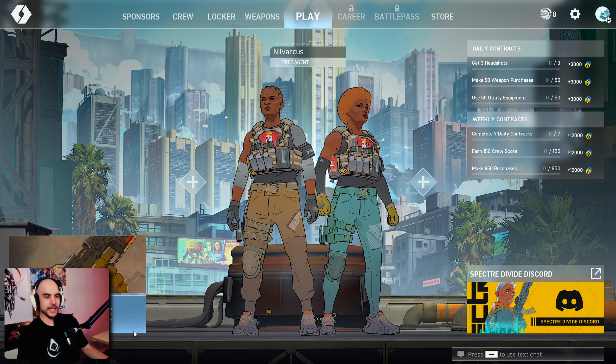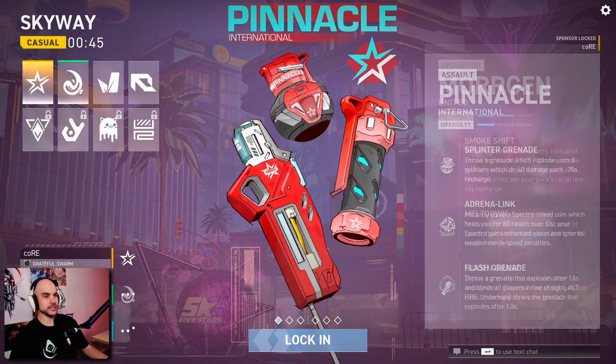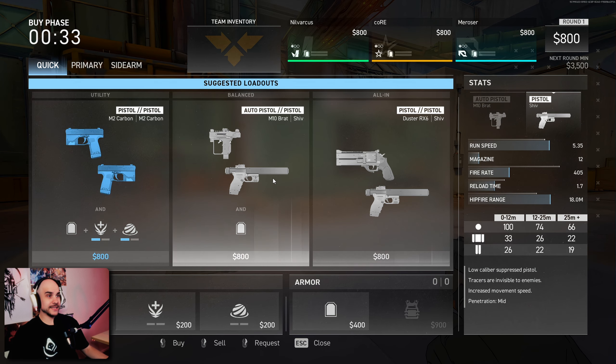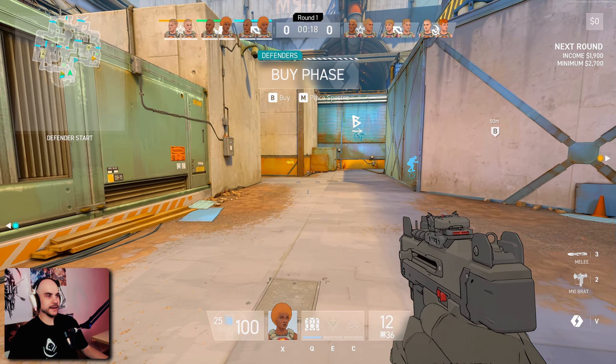Let's go play one match. I'm just gonna pick this sponsor because it's a very basic one. Oh, someone already has it — I can't pick it then. Well, I'm just gonna pick the Bs. So you got like a full-on buy phase here, which is pretty cool. It's got the heal, throw a grenade. Well, this is not too bad, I guess.